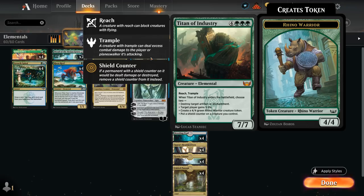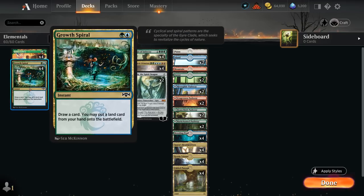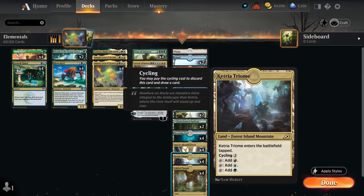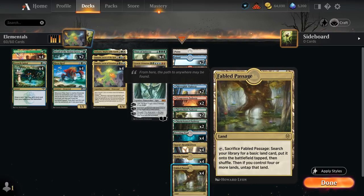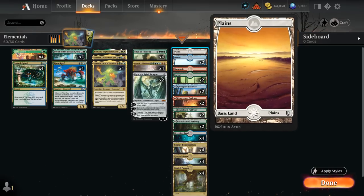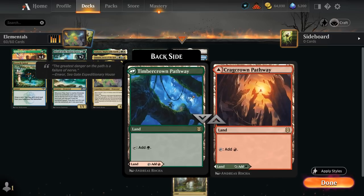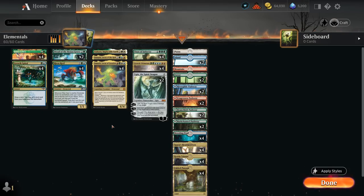Titan of Industry, a nice addition from Streets of New Capenna, also happens to be an elemental. It can stabilize us by gaining 5 life, destroying an artifact or enchantment, making a 4/4 Rhino Warrior token, or putting a shield counter on one of our creatures — useful against sweeper effects. The mana base has 30 lands, which is a lot, but the deck is very mana hungry. We want to put extra lands in play with Growth Spiral and Risen Reef, so the high land count is important. We have two tri-lands for mana fixing, Fabled Passage for Lotus Cobra and Omnath synergy, plenty of basics, Breeding Pool, and a few pathways — though note that Growth Spiral can only put the front side of pathways into play.